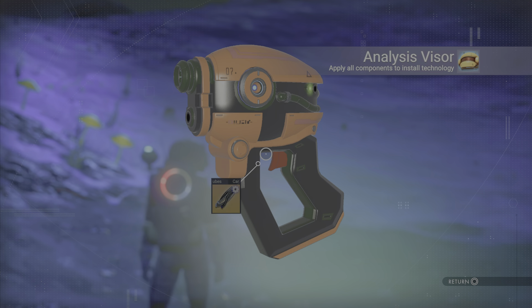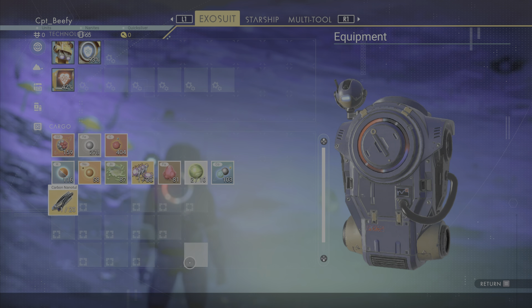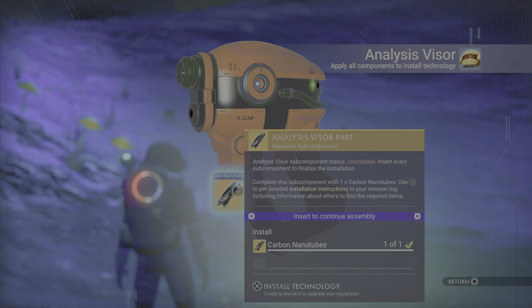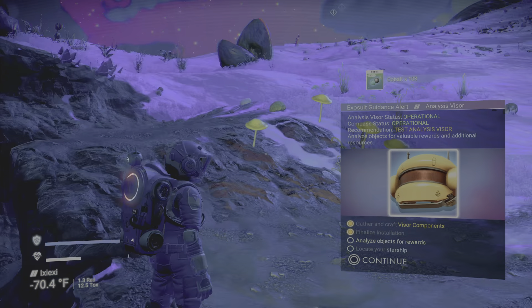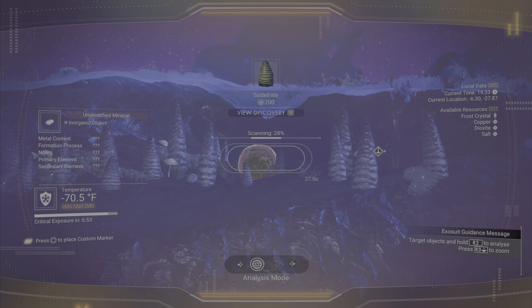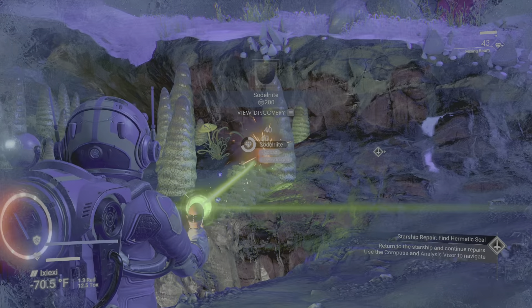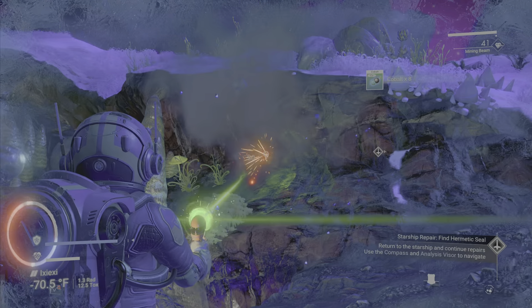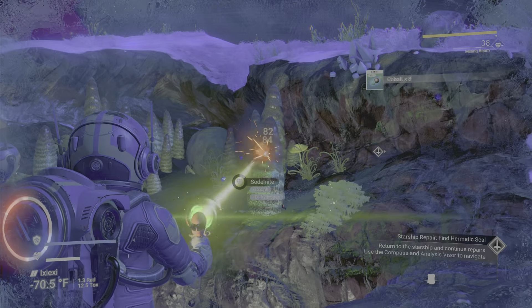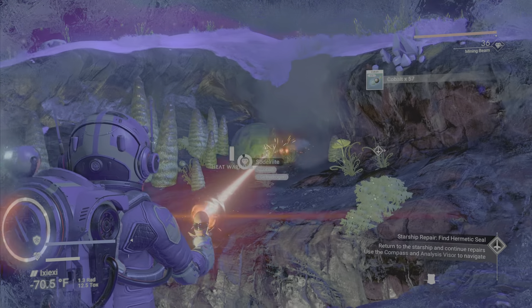Cobalt used to be the early game money-making method — you'd get cobalt and then go crash economies. Unfortunately it doesn't work that way anymore. We're going to put in our analysis visor and make a carbon nanotube. Now we can start making a little extra money by scanning things. Secondary elements aren't very prevalent when you mine stuff, especially early on before your mining tool is any good.